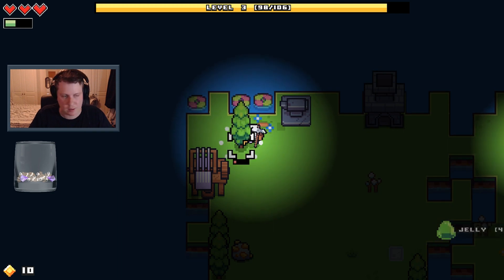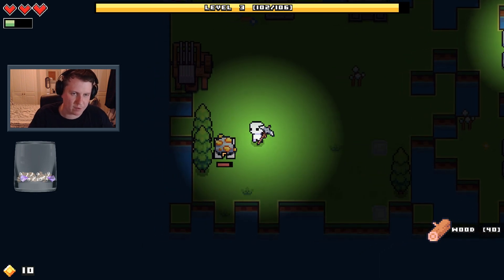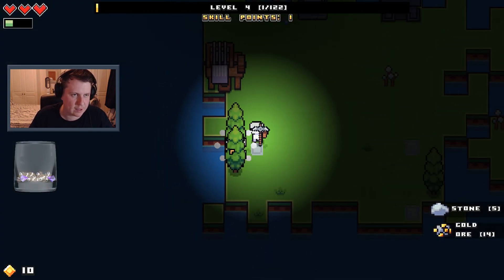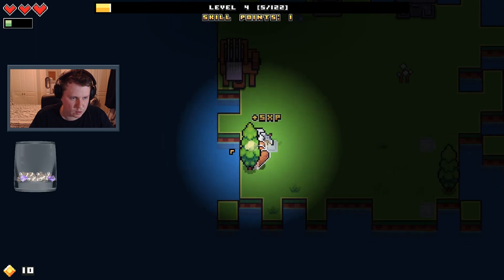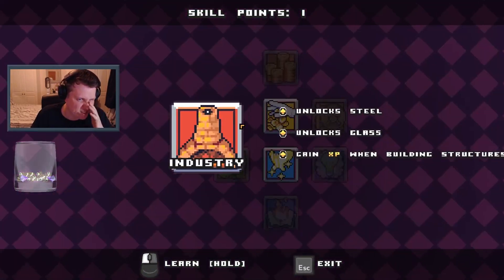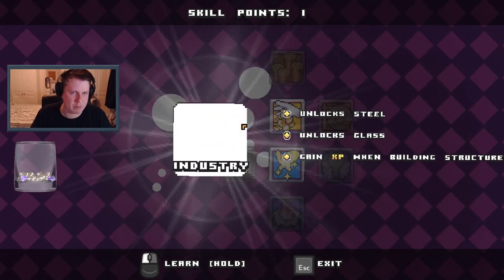I think you can make a backpack — we get more room, of course. Level 4! What should we level up? I might go for this — unlock steel, unlock glass, gain XP when building structures. Definitely — maybe we should have done that first, built a few structures.